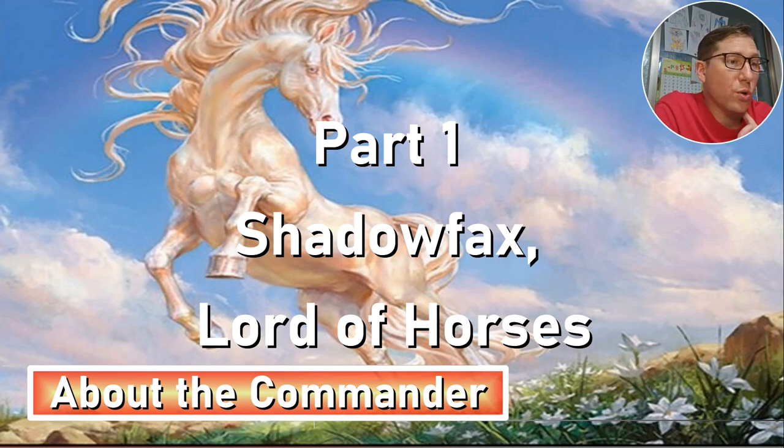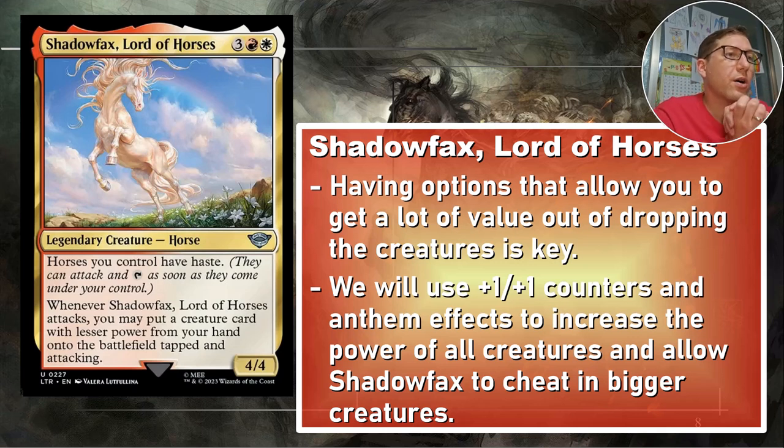Part one: Shadowfax, Lord of Horses — about the commander. Having options that allow you to get a lot of value out of dropping creatures is key. We also use +1/+1 counters and anthem effects to increase the power of all creatures and allow Shadowfax to cheat in bigger creatures. Once they're in, we want them to be valuable — anthems and +1/+1 counters can turn a creature with two power into a six-power threat very quickly.